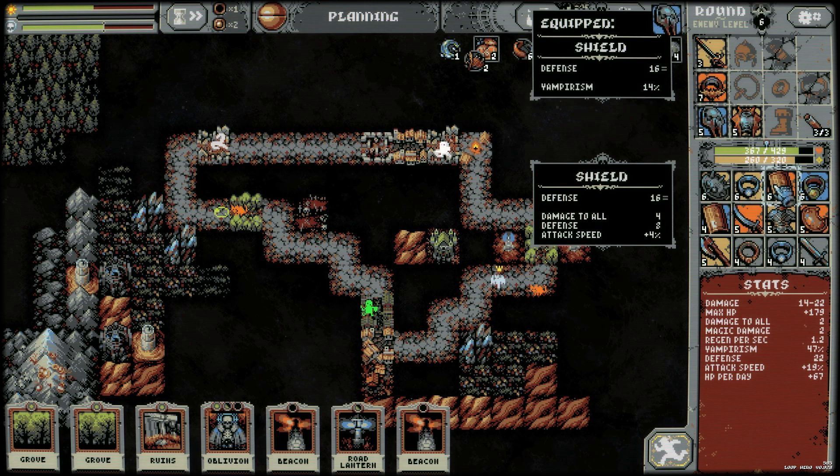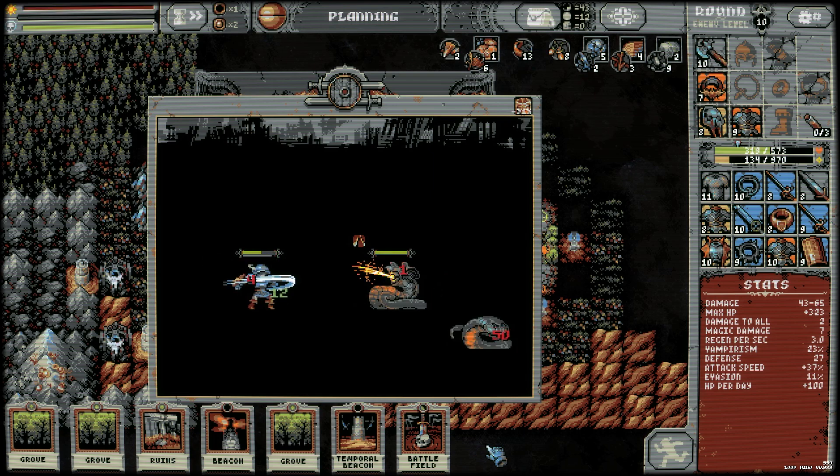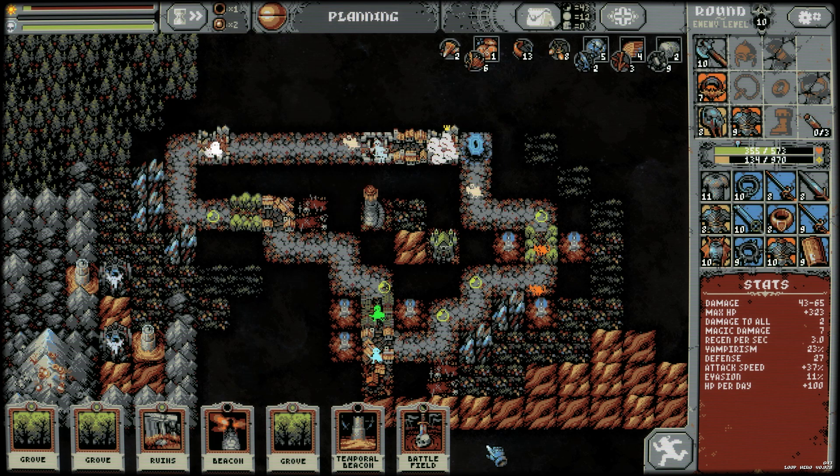Every new tile placed moves one step closer to the final boss of that area. Once the boss gauge is filled up, you'll have to fight a powerful enemy to advance to the next zone. Though there aren't too many bosses, an understanding of the mechanics is needed for victory.